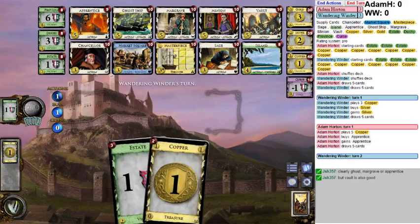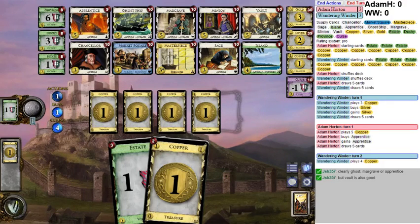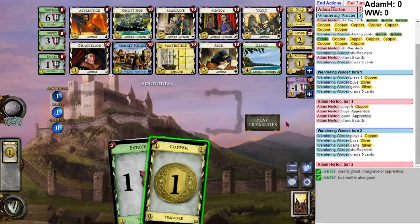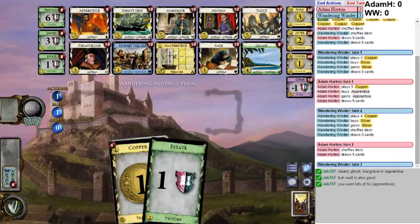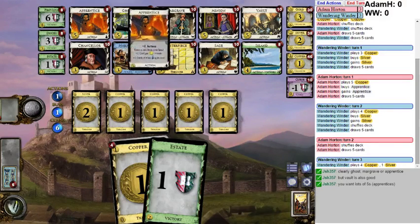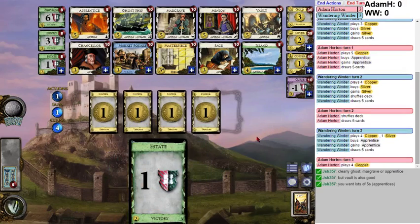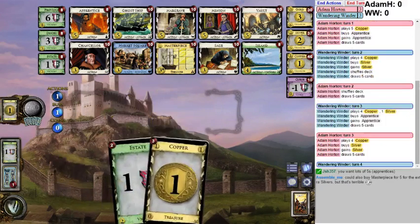Thinning is winning. Thinning is winning. Double silver is probably a good opening. He gets an Apprentice - that makes me feel better about my own Apprentice. I think I need one silver in this deck at the very least. I don't like Island - it just seems a little too slow. I'd rather have another Market Square. Let's get one silver, and after that all my threes go to Market Square.